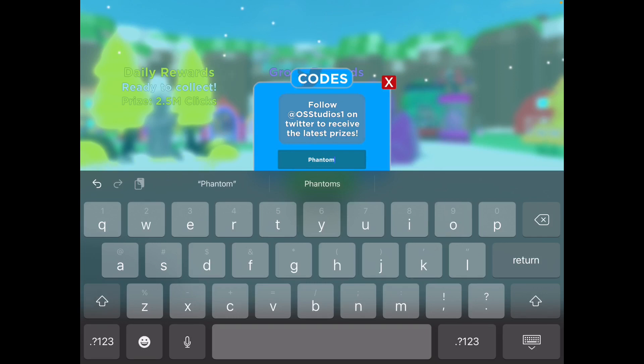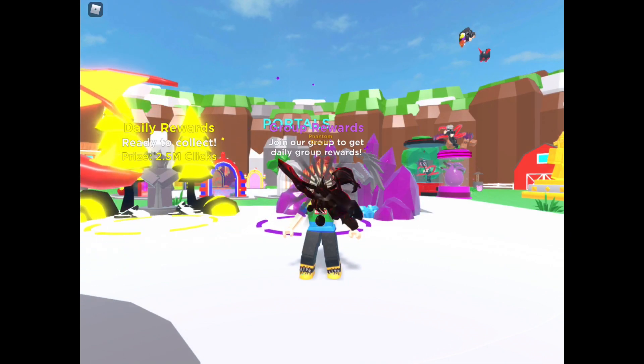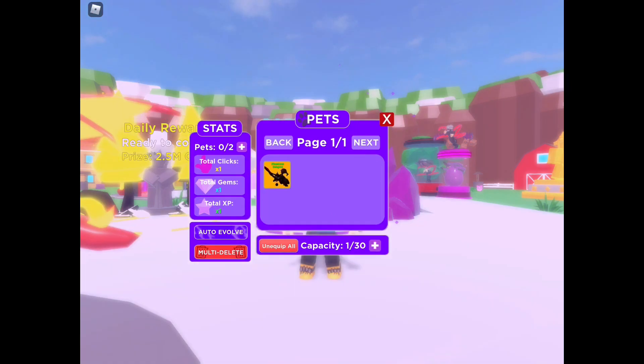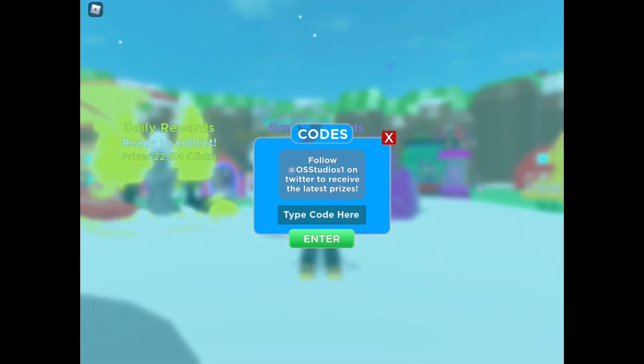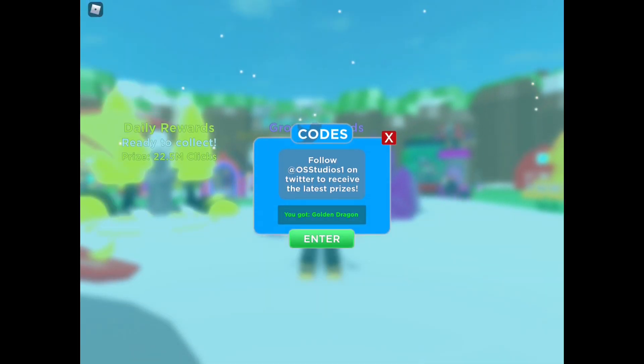Okay, our first code is 'phantom'. What does it give us? Oh, a dragon! Okay, now let's go click on it — there it is. I like the look of that. Okay, go to pets, equip it.